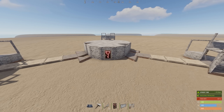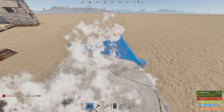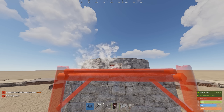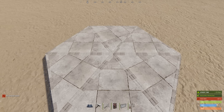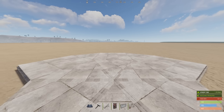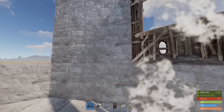Switching back over to the main base, we're going to go ahead and finish building the rest of the compound. Off of the single door airlocks, we're going to make two circles. For this triangle, you want it raised. Off of this circle will be our bedroom gatehouses and our unbreakable turrets. Place half walls, a full wall in the middle, and windows on the side.